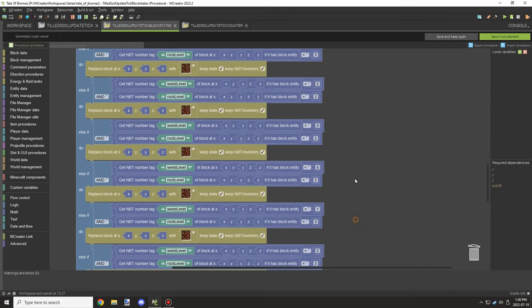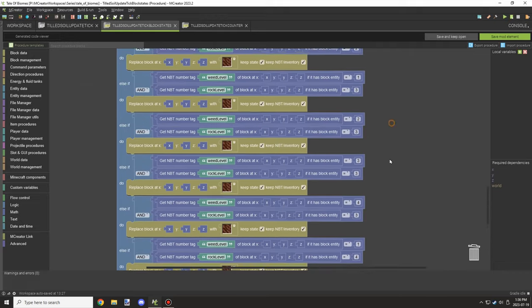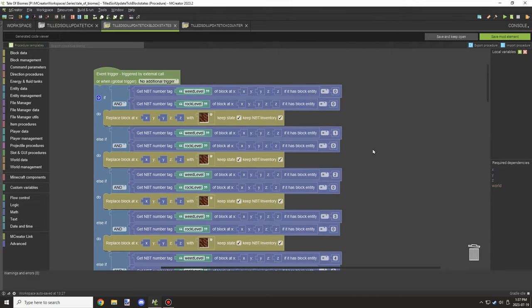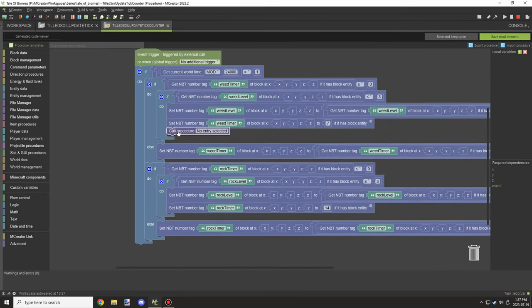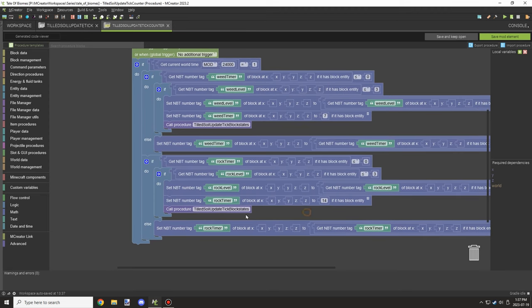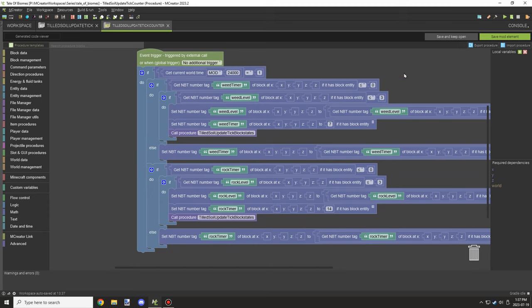With the magic of editing, we got all of it done. This procedure needs to run whenever there's a block state change — for example, when the timer resets, we want to make sure it updates to get the new block state. We'll likely need it later on as well.